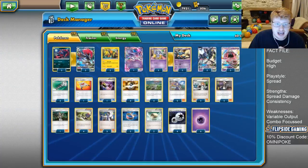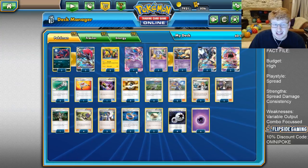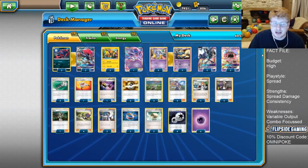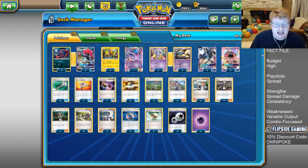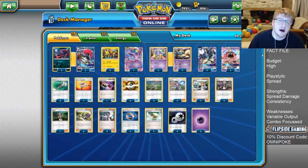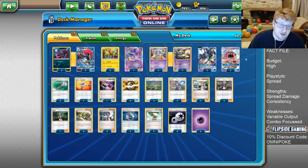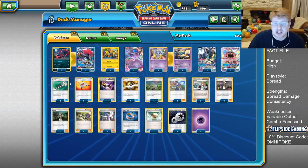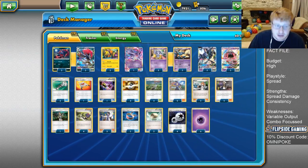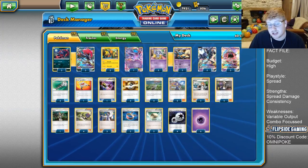One Rescue Stretcher — good for recycling Koko if you've had to discard Espeon EX, or if they start targeting your Meowstic pieces. Three Field Blowers — Garbodor is rife, and it's good to get rid of Ability Lock so we can keep trading and getting our strategy off. It also gets rid of opposing Po Towns in specific matchups so Zoroark can tank hits. With four Po Town and three Field Blower, we're winning that Stadium war most of the time, so Po Town will be in effect for the majority of the game.